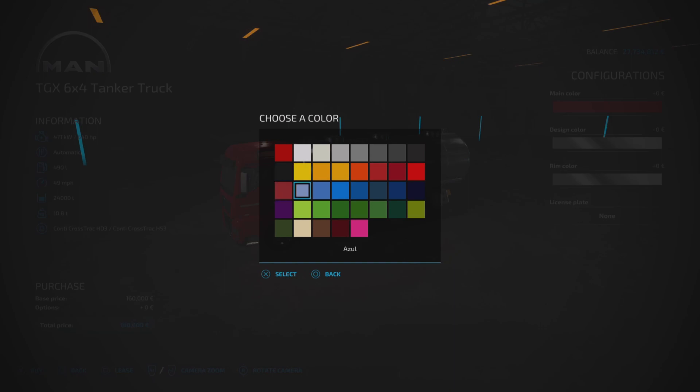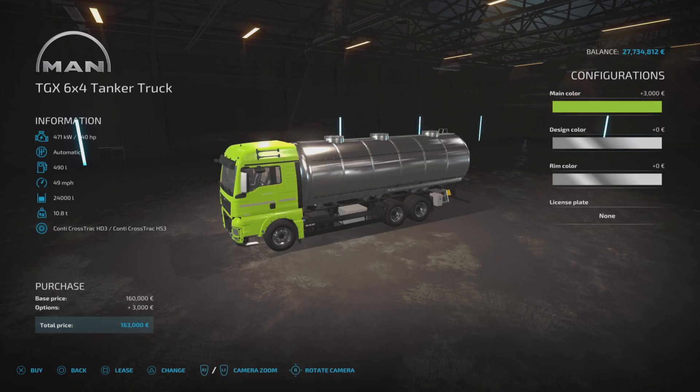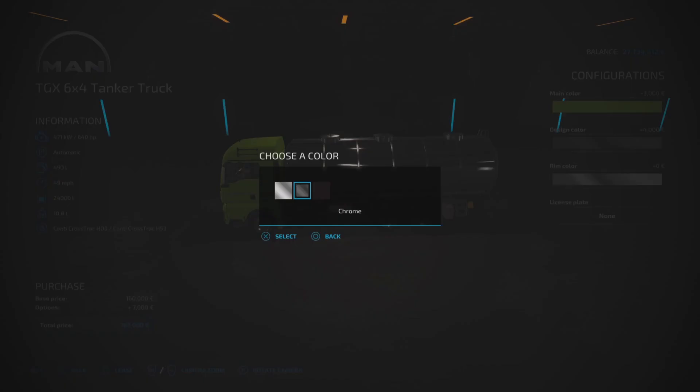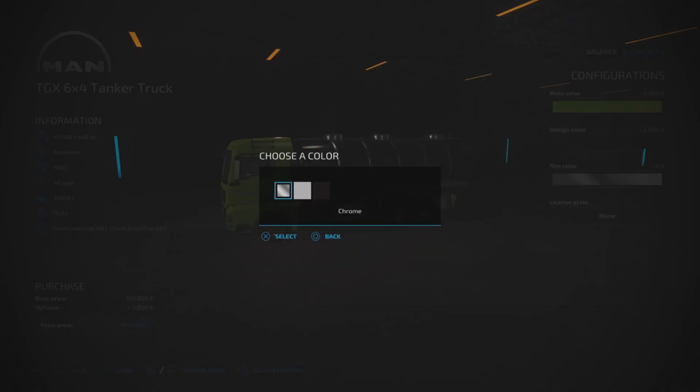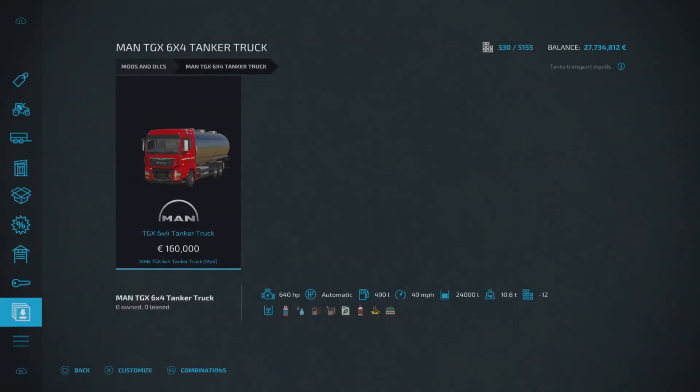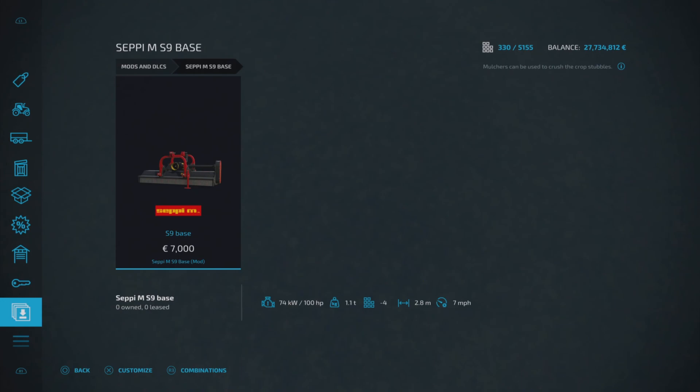Color options: main color is your cab, design color is the tank itself — stainless steel, chrome, or black — and rim color is chrome, silver, or black. You can add a license plate as well. Very nice looking thing with quite a good capacity. That's the MAN TGX 6x4 Tanker Truck by Tarczi007.